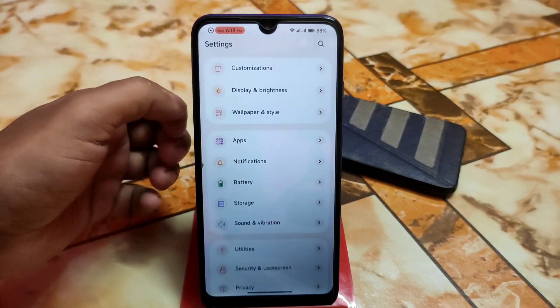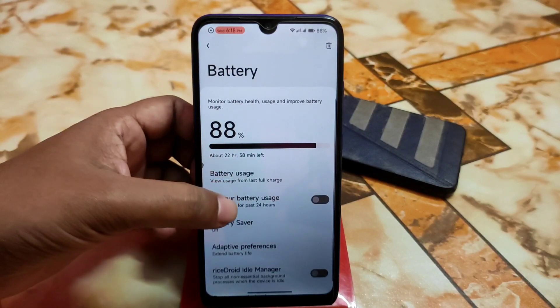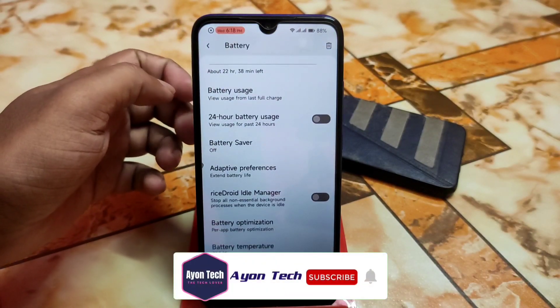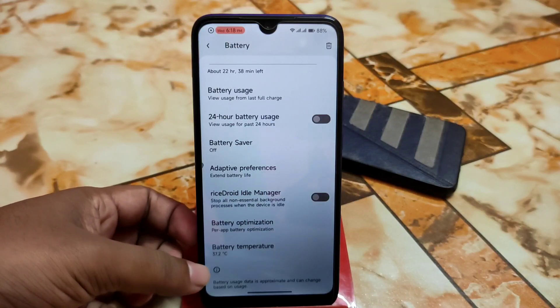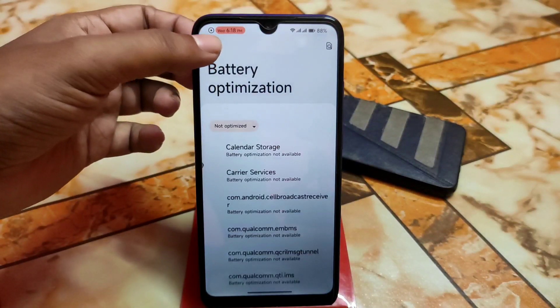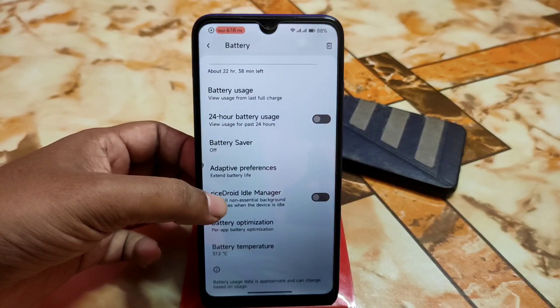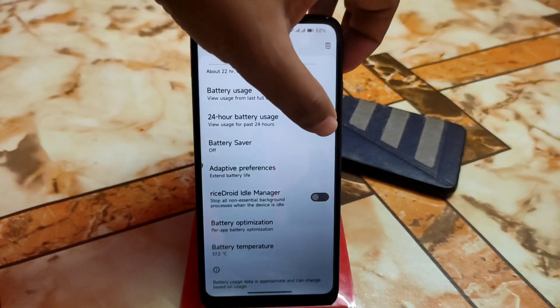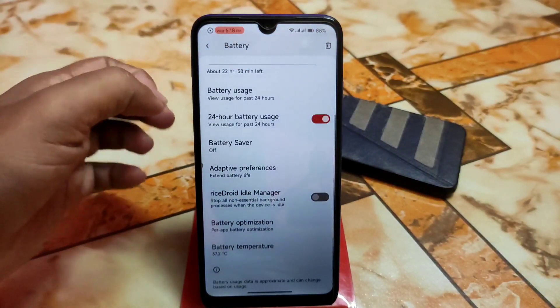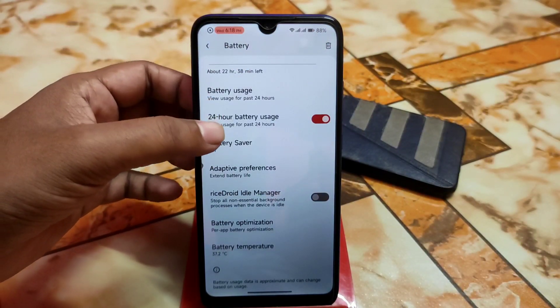And we have battery usage — it's just awesome, no issues with that, and I don't have any complaint. Battery temperature can be seen here, and battery optimizations can be done. Then Rise Drive idle manager can be enabled, and 24-hour battery usage — you guys can just enable that feature as well to view usage for the past 24 hours.